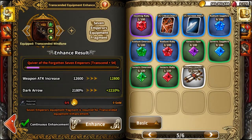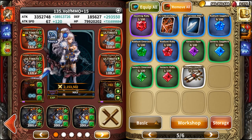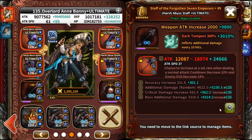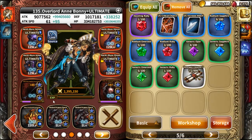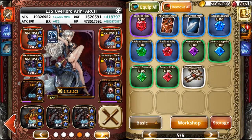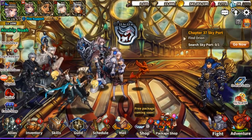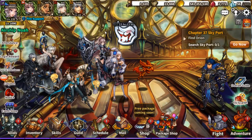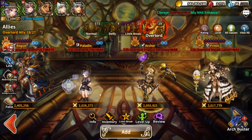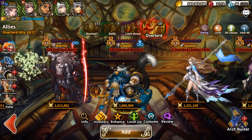I definitely know I have some healing ones I need to start using. I want to use the damage one — because I'm using the damage set. My healing one is on the Paladins, so I need to do something about that sooner or later. I think Momo has it, because I have like 200 of this freaking thing, which I need to start using soon.